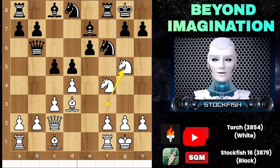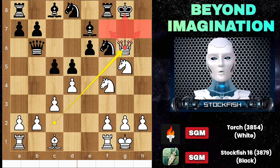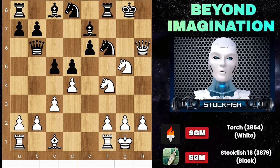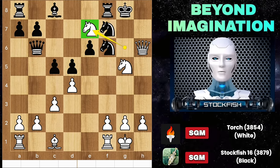In this position, if black plays g6, we sacrifice our bishop on g6 — capture, check. King h8, queen h6, king g8, knight g6, threatening mate in one, so knight f7. But black faces checkmate on e6 by the knight. If h6 is played instead, it results in checkmate in just two moves.